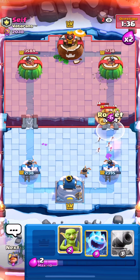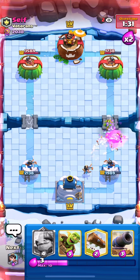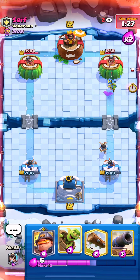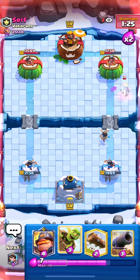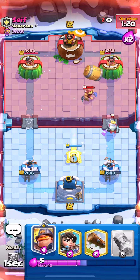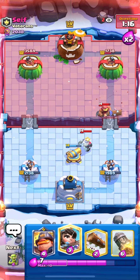I went for a nice Rocket knowing that the Mother Witch behind it would cause problems. We're looking good right now, about even on damage — slightly in the lead. I look for a Cannon to defend and cycle back to another one just in case.